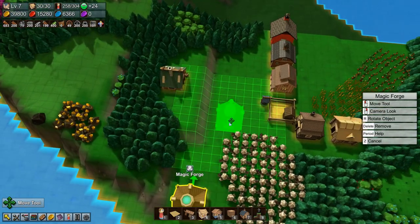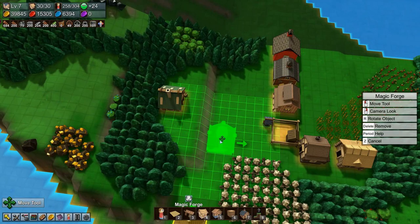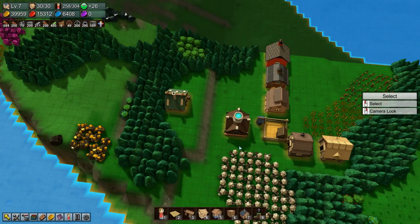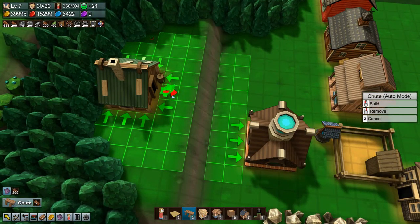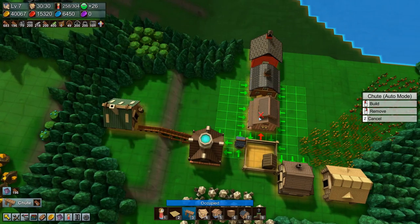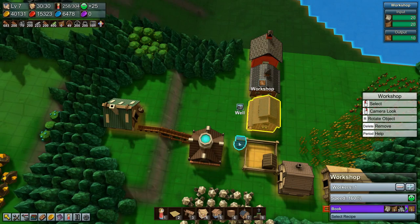And move the magic forge — it will go up here. It needs to come into the school, so let's put it here maybe. Yeah. I think that's it — then we need some wood for our workshop. That workshop is making paper so it needs a well as well.